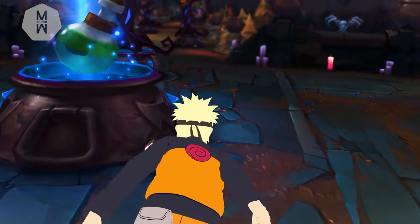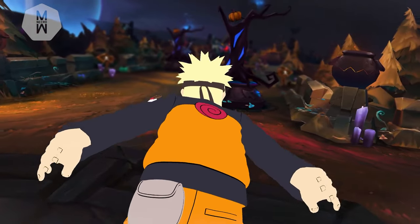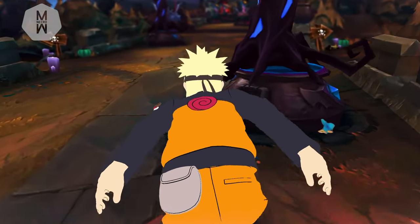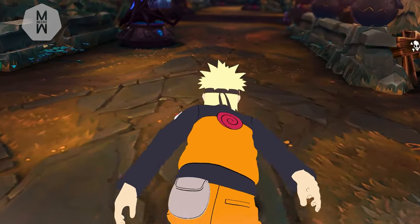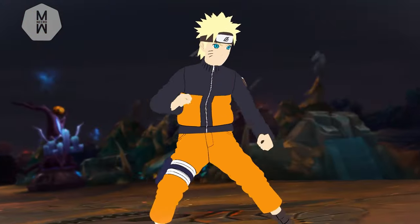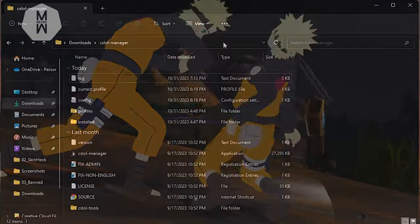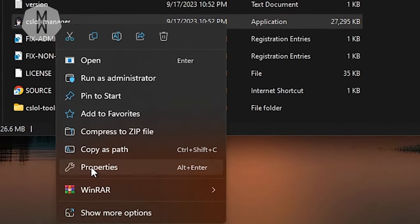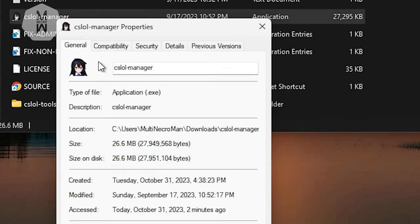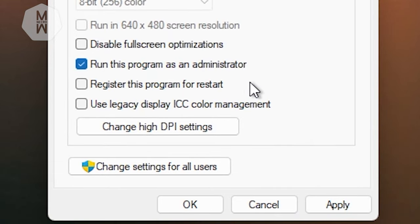One last thing I want to add — it's not a question from anyone but I think it's helpful and would save a lot of people time. I'm talking about making CSLoL Manager run with admin rights at all times, because some problems with this application come from not running it as admin. To do that by default, right-click on CSLoL Manager in its folder, go to Properties, then Compatibility, and check 'Run this program as administrator,' then click Apply and OK.